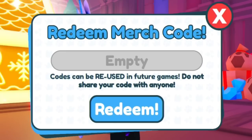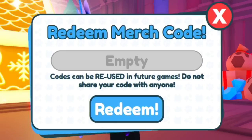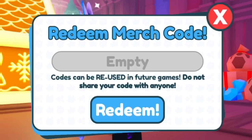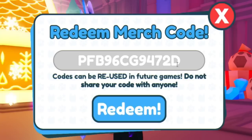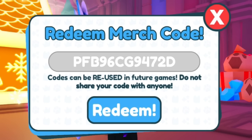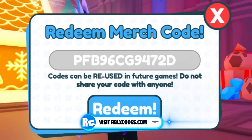It only takes a few simple steps — just like, subscribe, and comment your Roblox username. Moving on, our next code is PFB96CG9472D. This code is nice and simple and will of course give you some pretty cool rewards. Keep in mind these are actually merch codes and you can reuse them in future games as well.